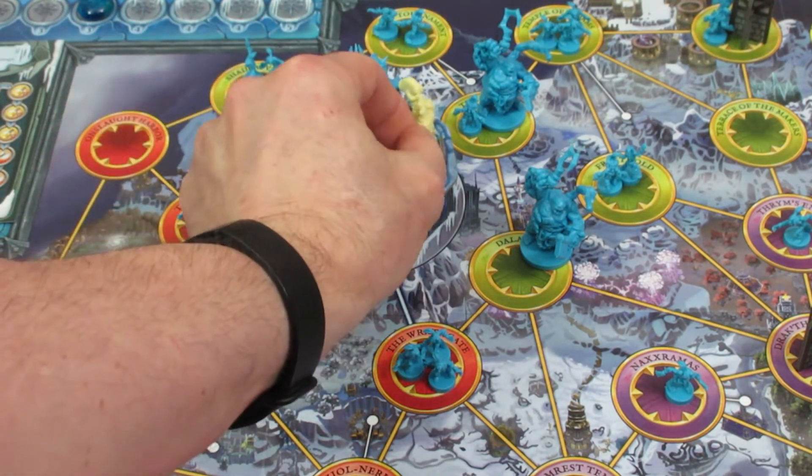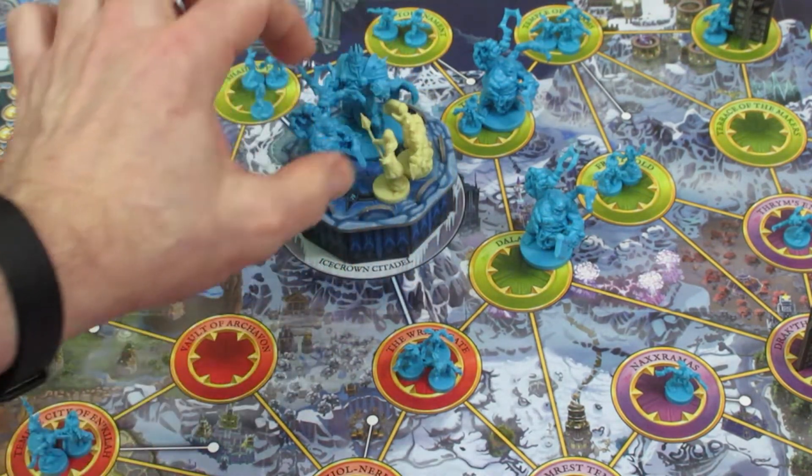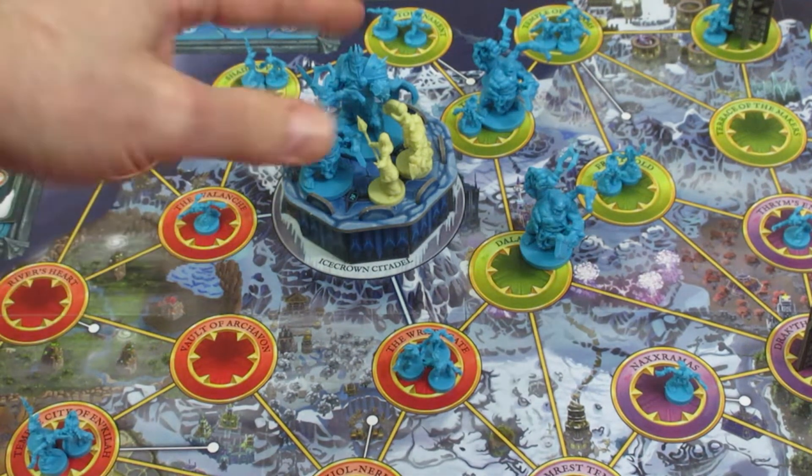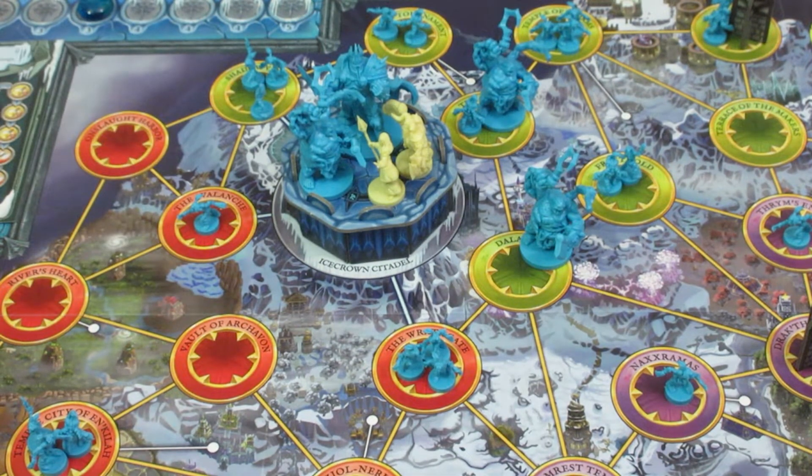Moradin has to go on foot - one, two - and he's up here with Jayna, the Lich King, and an abomination. The abomination doesn't do anything in here right now, but it will do something at the end of the turn if it gets that far.